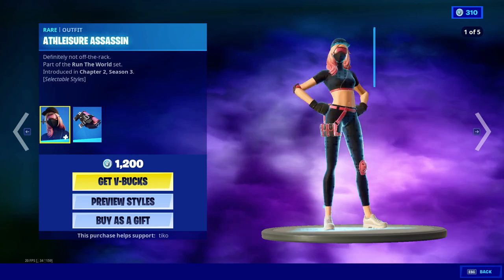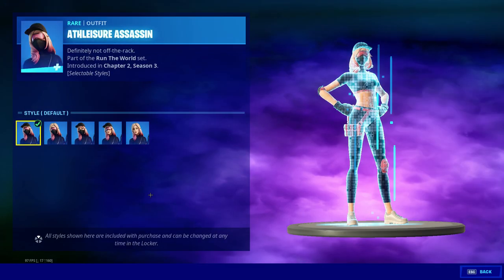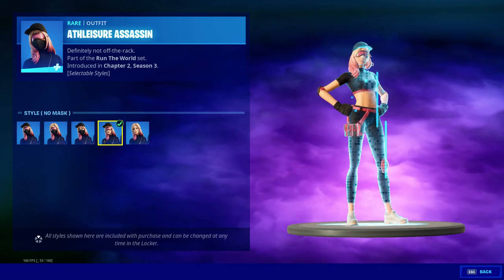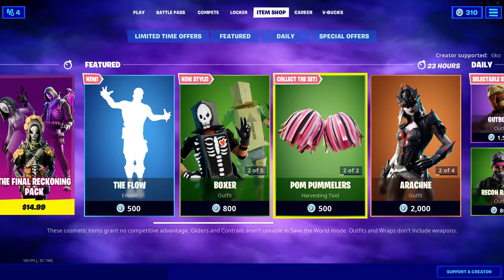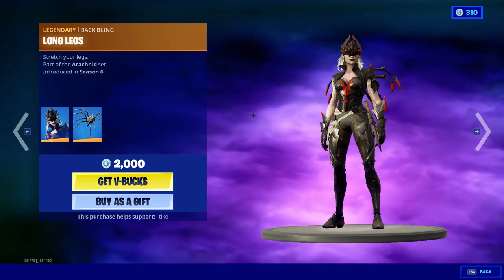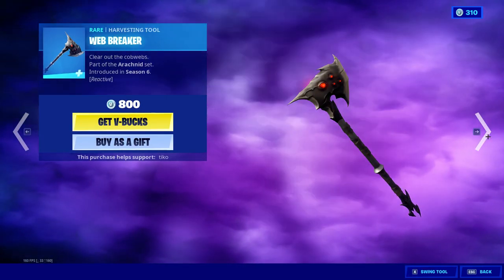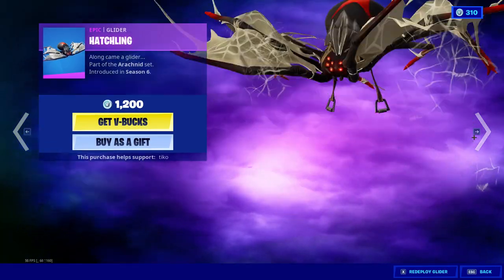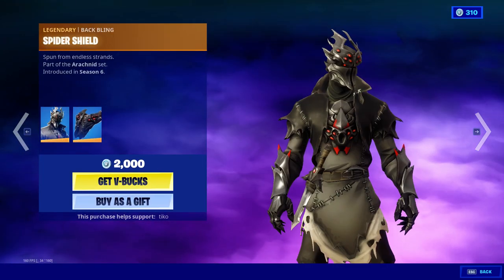Palm Pummelers. I had some people saying that I was going too fast or that I should change how I do my item shop videos. Athleisure Assassin with the Hot Holster. So if you want me to change how I do them, please be sure to comment down below and make sure you like and subscribe — I really appreciate the love. All right, Arachne — the Long Legs. We're reading something about this in Latin. Arachne, pretty nice pickaxe. Cardigan Webbreaker, Patchwing glider, the Spider Knight with the Spider Shield.